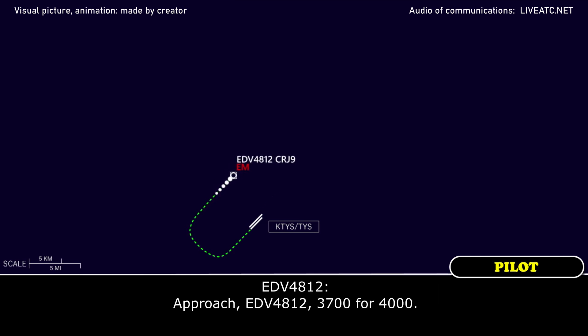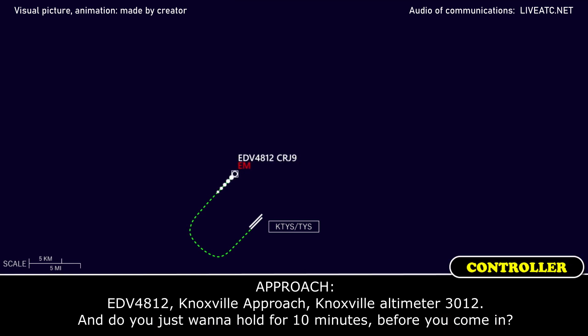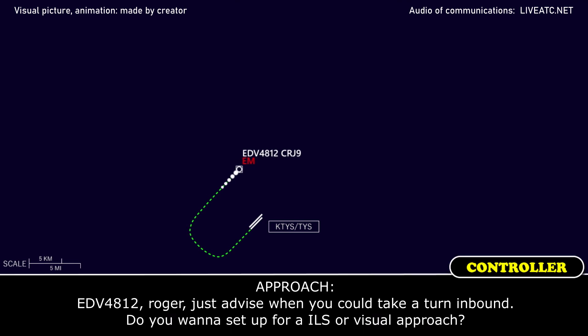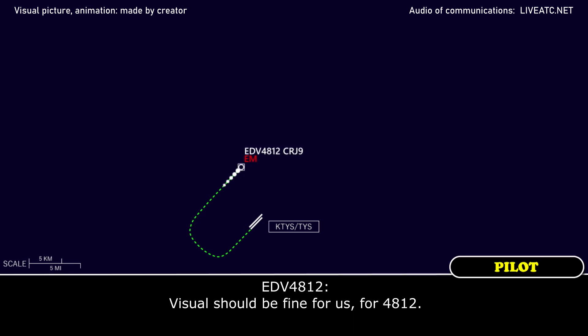Approach, Endeavour 4812, 3.7 climbing to 4000. Endeavour 4812, Knoxville approach, Knoxville altimeter 30.12. Do you just want to hold for 10 minutes before you come in? If we could, we'll need less time than that, probably about 3 minutes. Endeavour 4812, roger, advise when ready to turn inbound. Do you want to set up on the ILS or a visual approach? Visual should be fine for us, 4812.